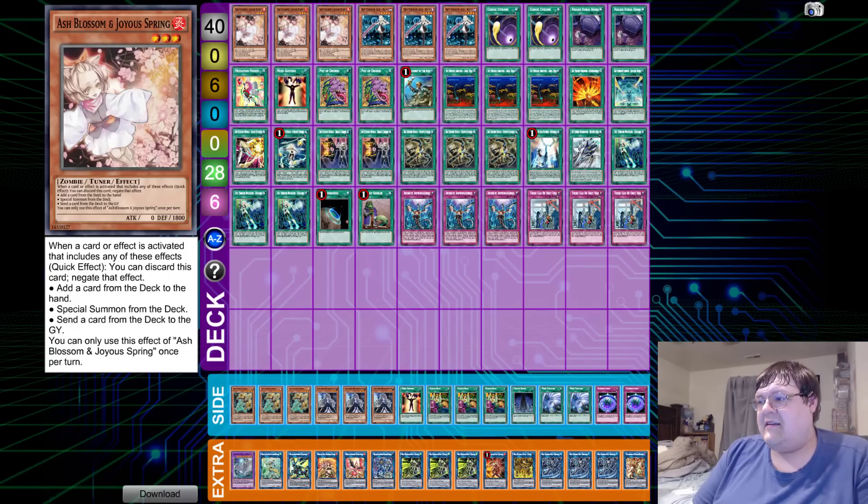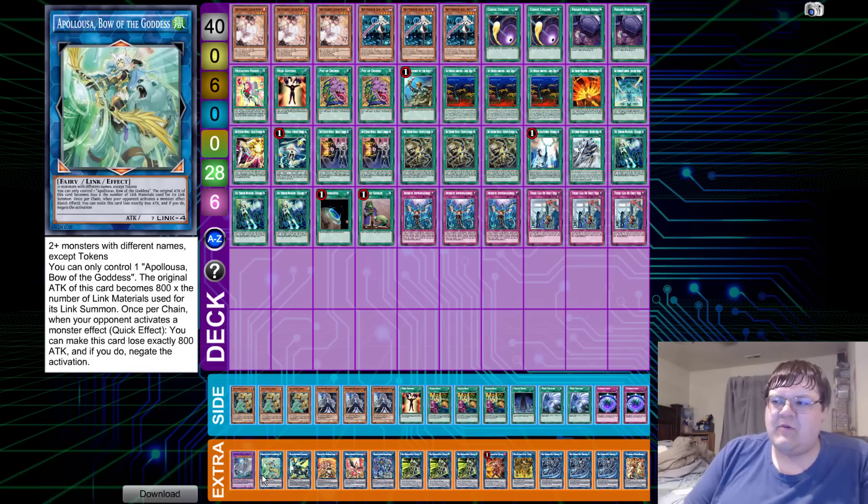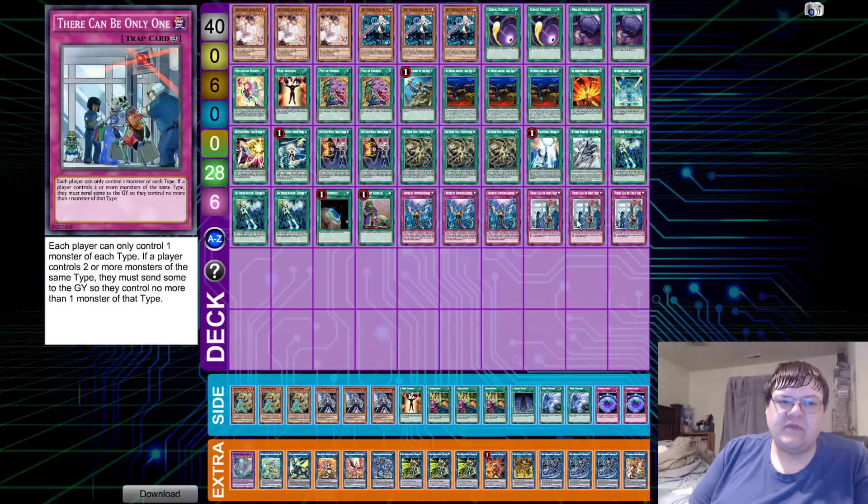Next up we have the Sky Striker list coming out of YCS Ghent — Mr. Simon Heath's list. Simon pushed some norms on this deck, showing us that Appaloosa can actually be relevant here. Shark Cannon for revivability is absolutely crucial. And There Can Only Be One — this card is getting better and better as the days go on for Sky Strikers. Just flipping this turns off the entire Orcust matchup; your opponent now has to play Knightmare Corruptor Iblee to get around it.